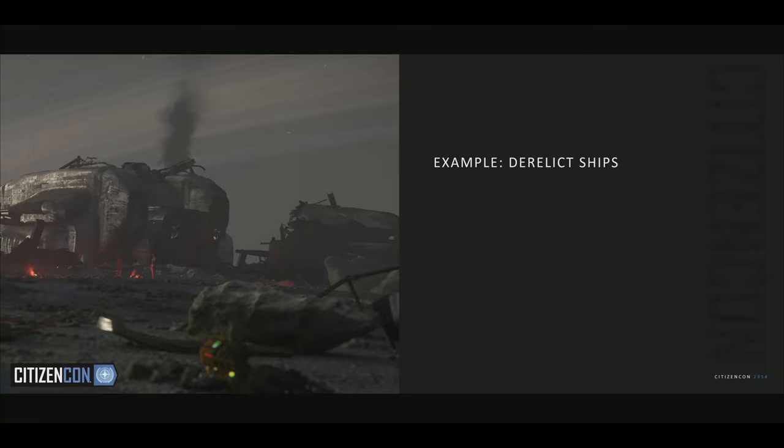And last but not least, derelict ships — we've got these all over the place currently. The rules: they'd be close to anti-air, because they would have been shut down, and also found in harsh flight conditions such as mountains or low visibility — that's where you'd most commonly find them. Targets: crash ship parts, of course. Sometimes you'd find the full remains of a Javelin, and other times you might just find the nose of a Starfarer laying around.